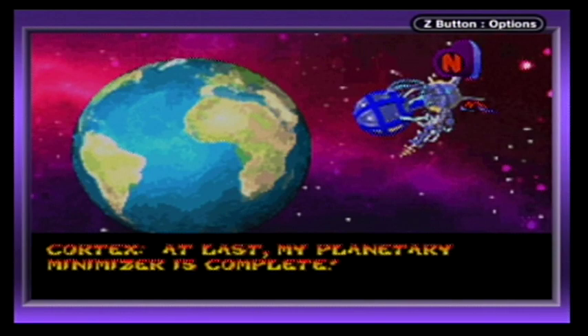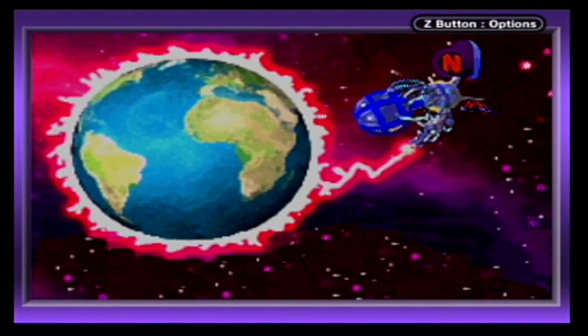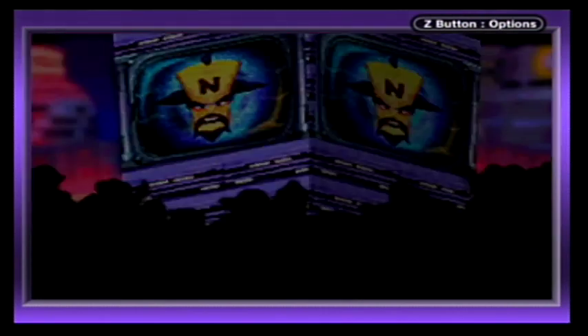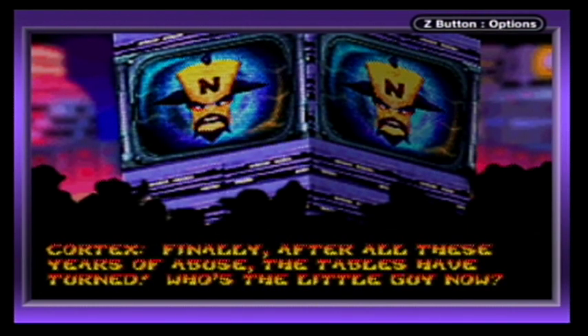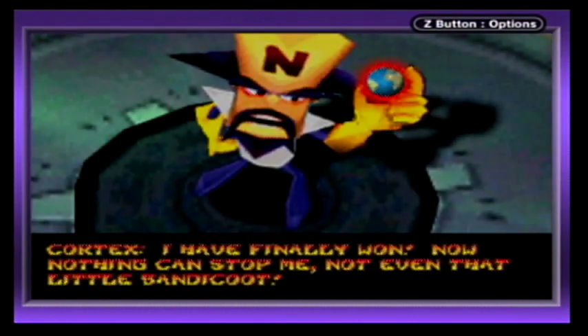Cortex's Planetary Minimizer is finally complete. Earthlings will bow to his superior intellect. After all these years of abuse, the tables have turned — who's the little guy now? Neo Cortex declares himself ruler: 'You will look up to me. Ha ha ha! I have finally won! Now nothing can stop me, not even that little bandicoot!'